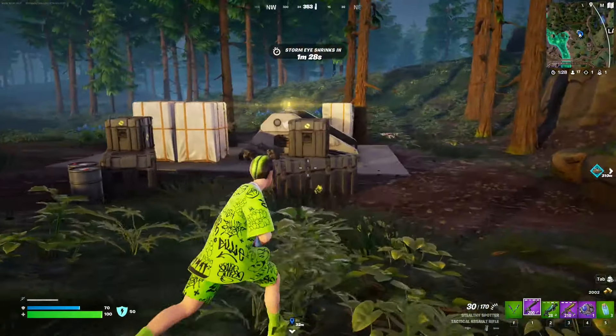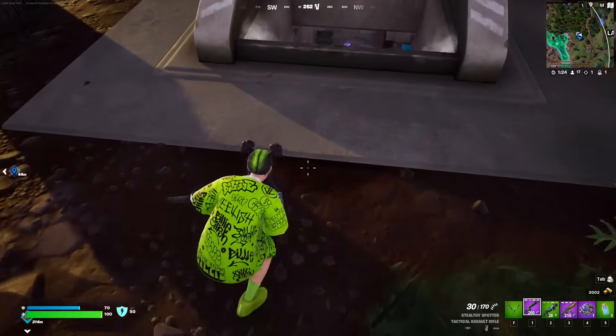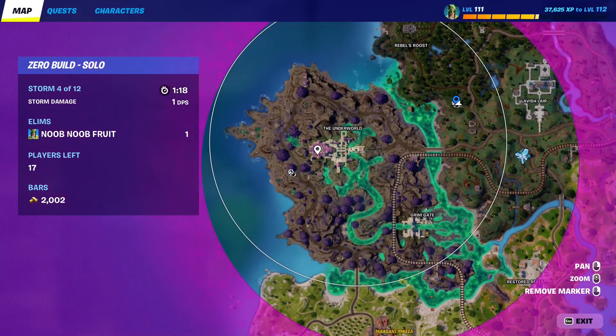This is a weapons bunker, as you can see right here — just going to zoom in on it. A lot of players might be camping inside. This is what the weapons bunker icon is going to look like, so it's going to look right like this.